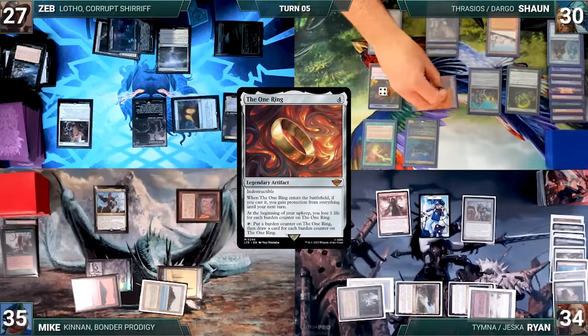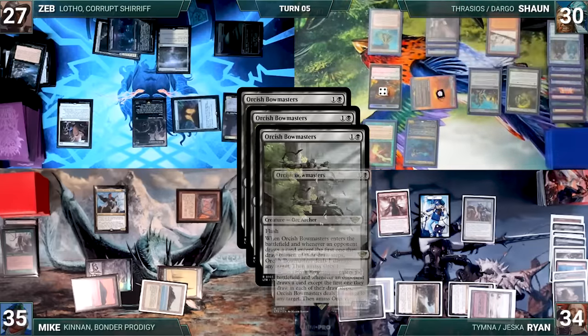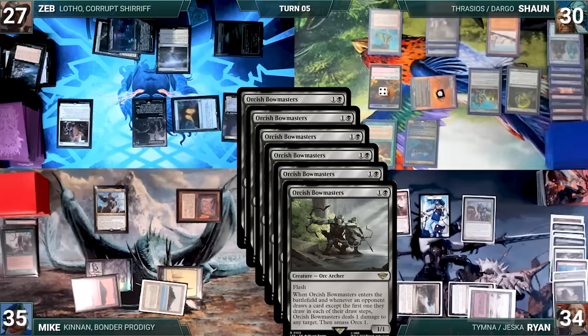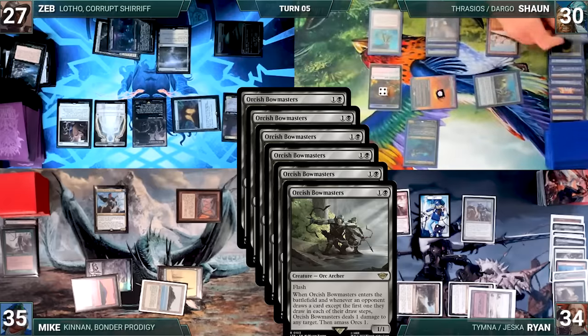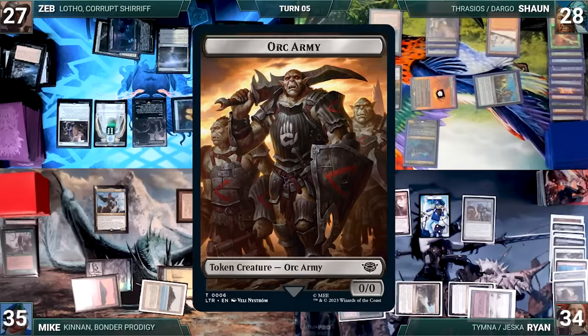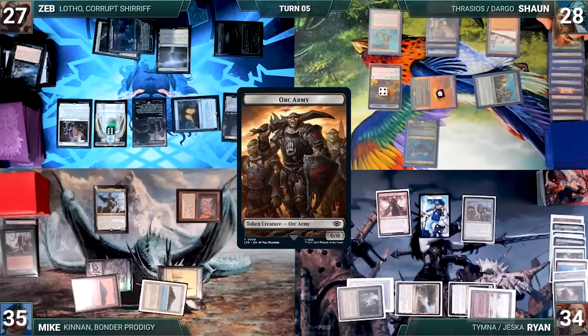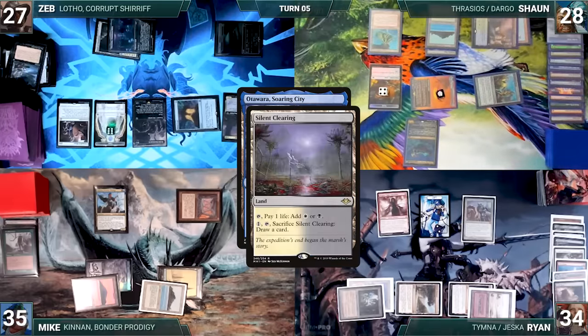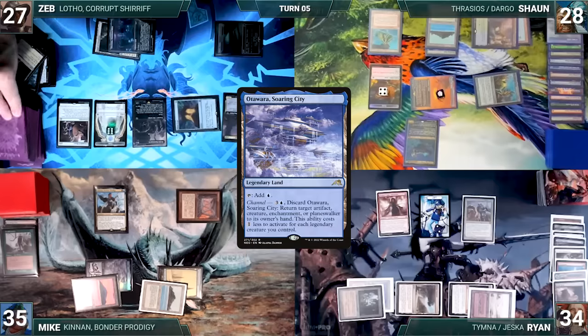Sean adds a counter to the One Ring and draws six cards. Zeb's Orcish Bowmasters triggers six times, targeting Seedborn Muse and Sean directly. In response, Sean activates Springleaf Drum, tapping Seedborn and adding a blue mana. Then Zeb kills Seedborn, pings Sean for two, and amasses Orcs six. Still in the end step, Sean channels Otawara targeting Ryan's Ranger Captain. In response, Zeb activates Silent Clearing, sacrificing it to draw a card. With no other answers, Ranger Captain is bounced, and the turn moves to Sean.